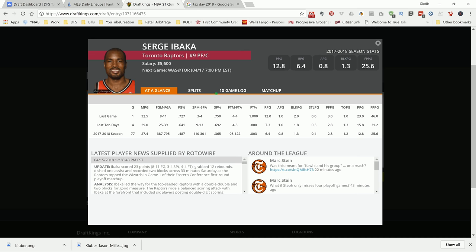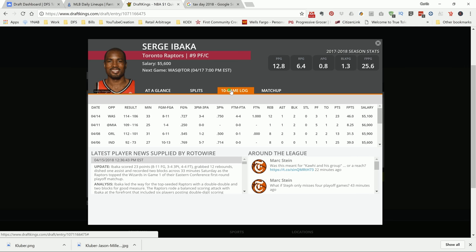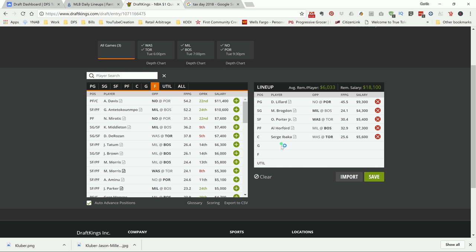Then Serge Ibaka — again, this is another play on the price. He's 5.6K. I'm just looking for him to put up 30. I don't think he's going to put up 46 again because he got hot behind the three-point line — three for four — but he had a nice double-double, 23 and 12. I like Ibaka to repeat with a nice double-double and put up at least 36 DraftKings points, which is what you need for a guy at 5.6K.